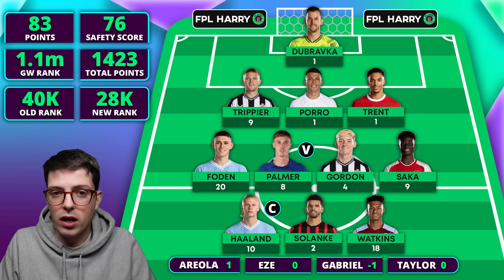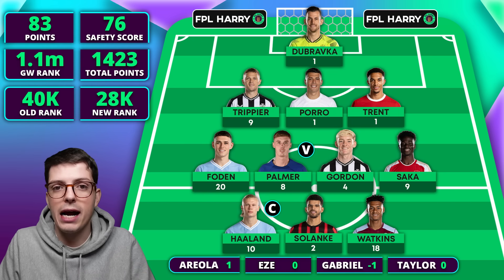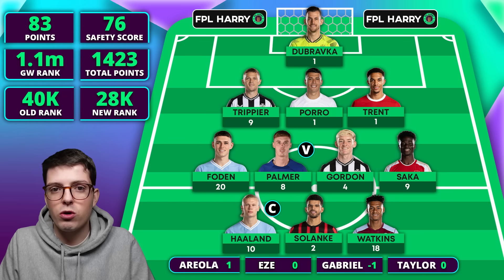I beat my safety score quite comfortably and got a reasonable green arrow from 40k up to about 27-28k — very happy with that. One of the other big differentials for me this week was keeping Trippier. He scored nine, and if I didn't have Trippier I would have played Gabriel who got a minus one, so that is another 10-point swing.